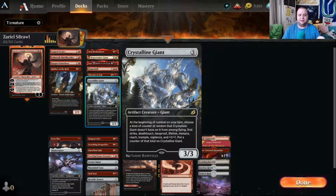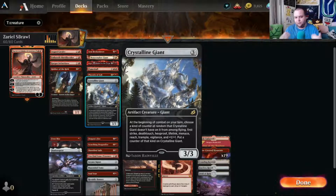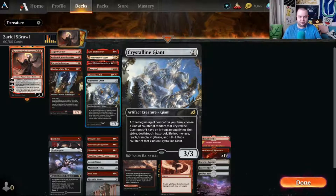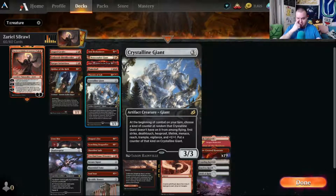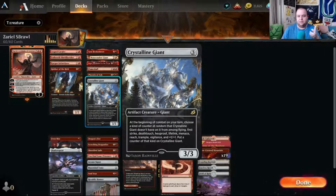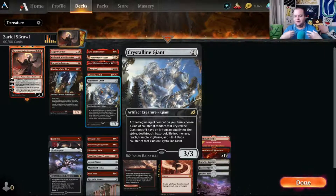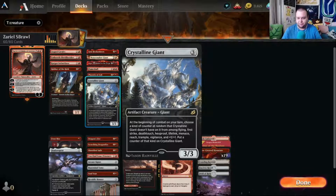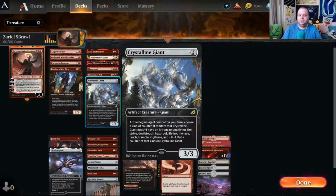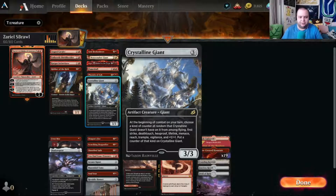Crystalline Giant is effective and easy to cast — a three-mana three-three. At the beginning of combat you get one of the following counters randomly: flying, first strike, deathtouch, hexproof, lifelink, menace, reach, trample, vigilance, or a plus one plus one counter. If it survives long enough or gets lucky with hexproof early, it's quite hard to stop — a very efficient creature.